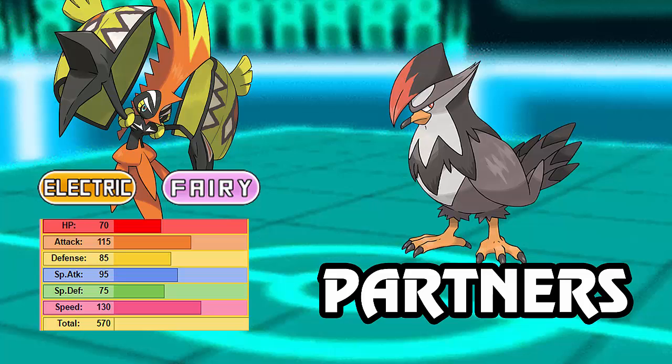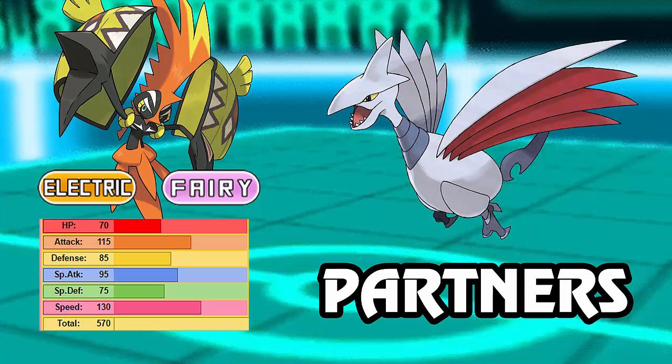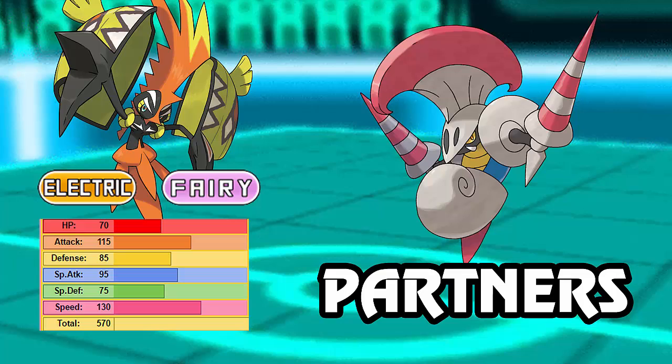Flying-types in general check what Tapu Koko hates most — Poison and Grass-types — and Tornadus is a great partner. So is Staraptor, which also gets U-Turn and is a very powerful Wallbreaker, filling the role of breaking physical walls. Bulky Steel-types like Skarmory can soak up those Poison and Ground hits, and aren't affected by Ground. Finally, Escavalier is worth considering at a lower point value — it Pursuit-traps bulky Psychics, gets Knock Off, has coverage similar to Heracross, and while it doesn't resist Ground, its great Defense lets it take those hits.